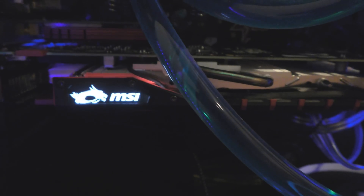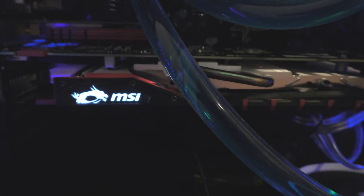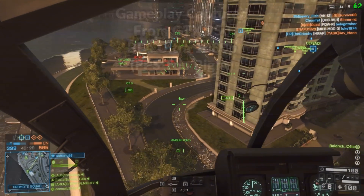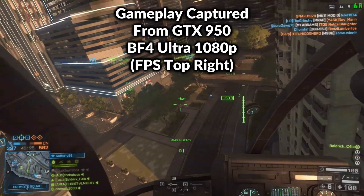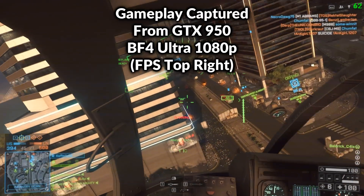Let's get on to the technical side of the review now. If you download the appropriate MSI gaming software, you can actually configure the lighting, which is really cool. You can see a little clip up here of me doing that. What you can also see in the gameplay is the graphics card getting overclocked while playing on Ultra on Battlefield 4 Dawnbreaker.